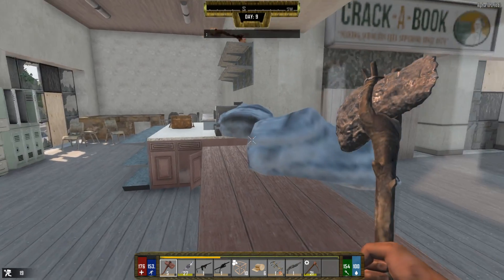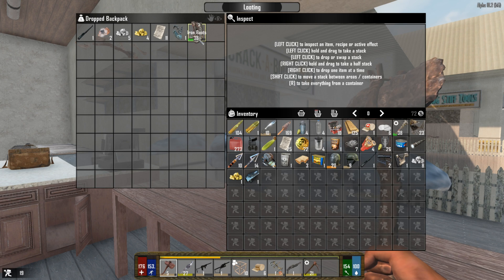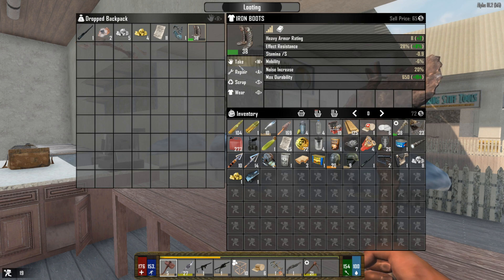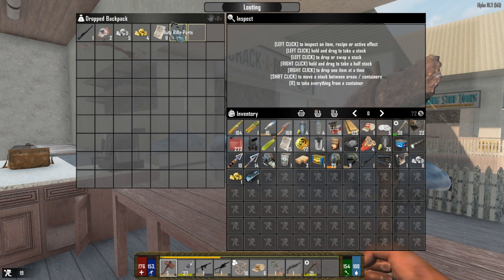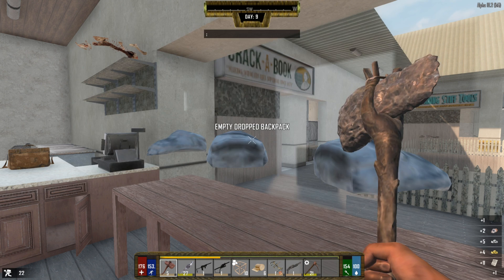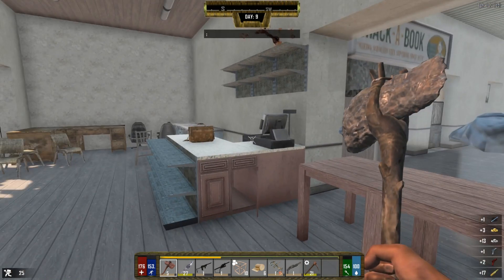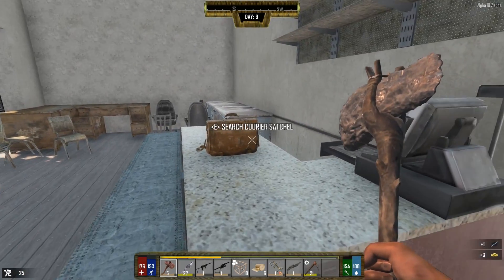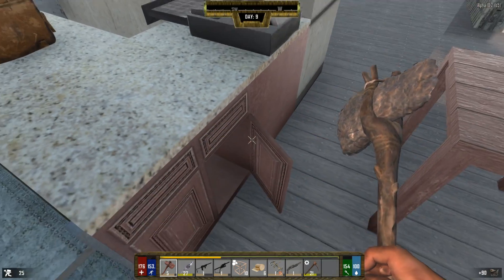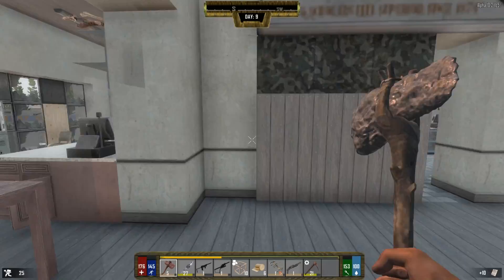We got silver nuggets, gold nuggets, some rifle parts which is really good, and stuff to sell to the trader. Wow, these backpacks - look at this! We got some iron boots, definitely better than the scrap boots we had before. Auto rifle parts - a whole bunch. Holy crap, a whole bunch more diamonds and whatnot - these backpacks are the best loot. A whole bunch of ammo. Nothing in the courier satchel though.